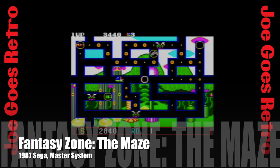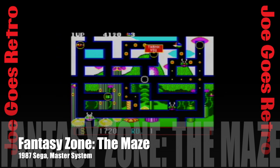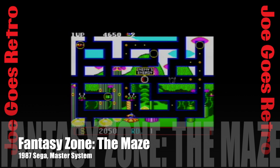Number 2 is Fantasy Zone the Maze. While Fantasy Zone was best known for being perhaps one of the very first so-called cute-em-up games, Sega took a departure from that and dropped Opa Opa into a maze for this outing. Instead of power-ups, Opa Opa collects coins and purchases weapons so you can shoot at the enemies trying to chase you. Certainly one of the more interesting clones you'll find out there.